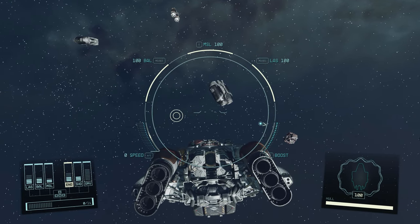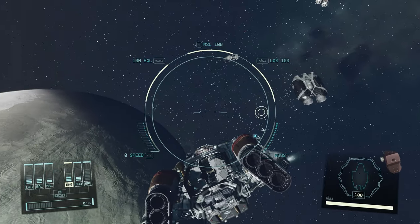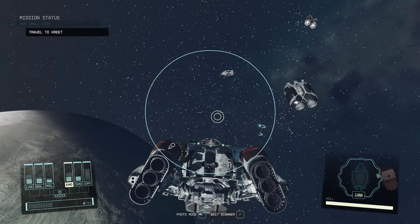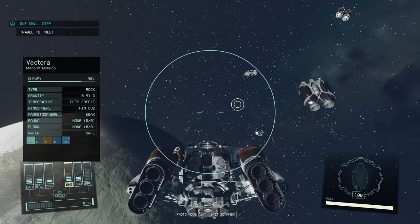Assuming you haven't rebound that key to something else. If you want to see what else is around you, you can hit F — or again, whatever key you've rebound that to — and that'll open your scanner.